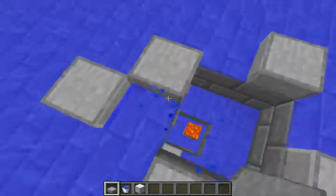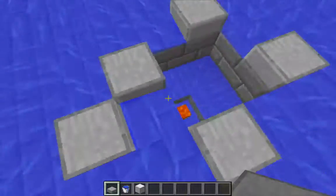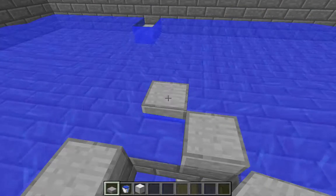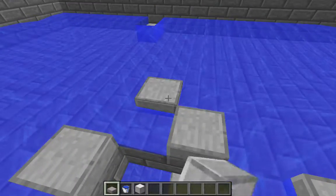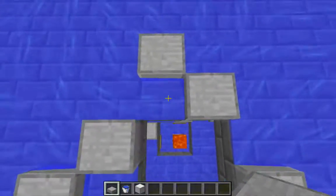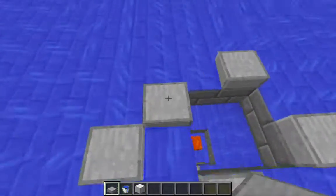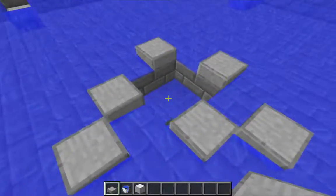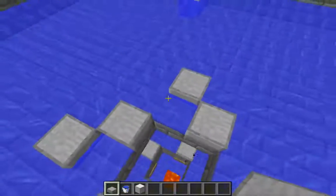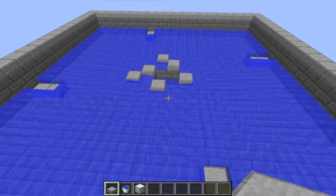I can do that by placing a slab right there. Now we see that this water is flowing parallel to the edge of the hole, so it's not actually pushing into the hole. I'm going to place a slab like this on two adjacent sides. So this side and this side — the water coming from the wall is pushing parallel to the edge of the hole. That will cause golems to circle around a little bit and fall in on these sides over here, so it does take slightly longer to push golems out of the farm.